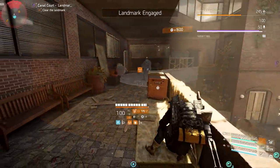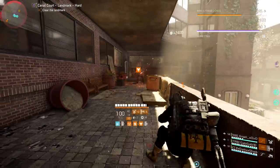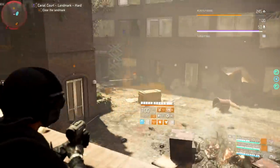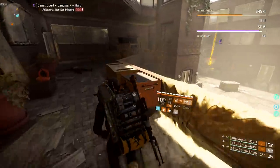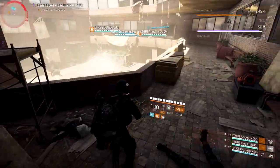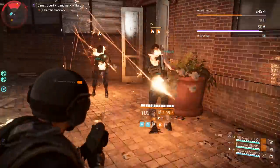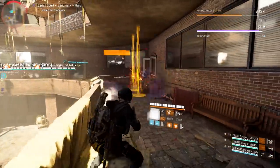A lot of times you'll see me with the survivalist, as you can see with the crossbow on my backpack. Enemies take 10 more damage when they have a status effect, so when I apply that status effect my teammates get that 10 extra damage. I also have a med kit that heals my whole team, so there are a lot of benefits to running survivalist — whatever way you decide to run it is really up to you.